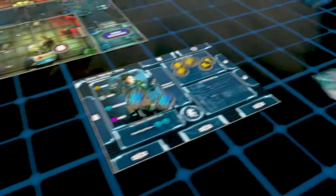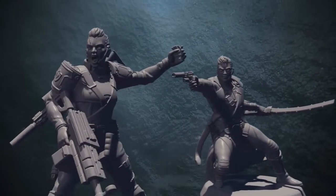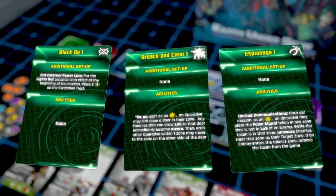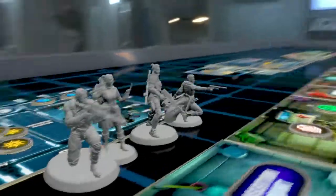Engage in a 20-plus mission campaign and improve your capabilities and options over time. Use stealth, sabotage, and combat to overcome the invading alien threat. Choose a strategy that is best suited to complete the mission, granting additional starting gear and unique abilities.